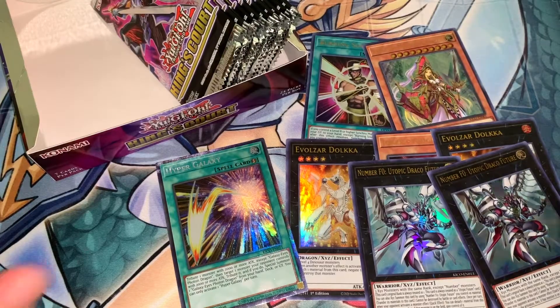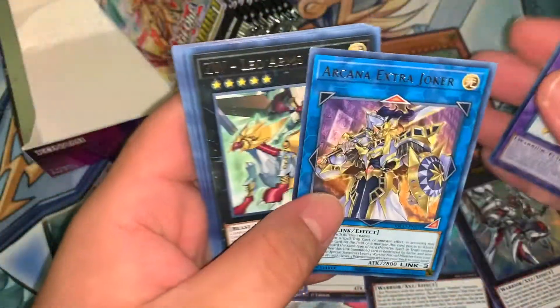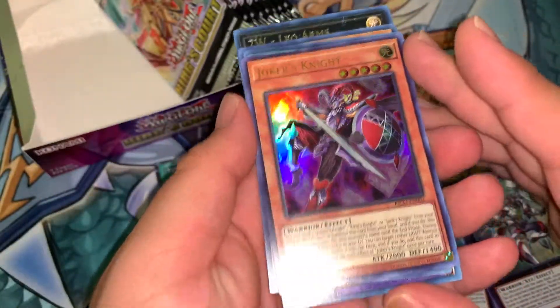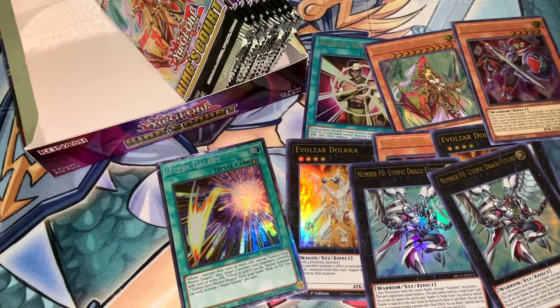We're gonna censor Dark Magician a little bit here — pervs. I did call we were gonna get a collector's rare, so now we just need the Lightning Storm and the god card. Joker's Knight — not bad. It seems we're getting pretty lucky with Joker's Knight.